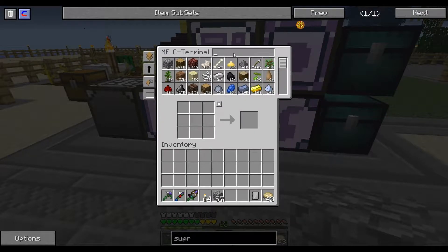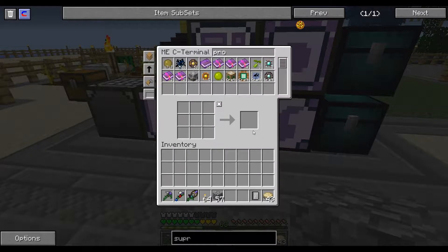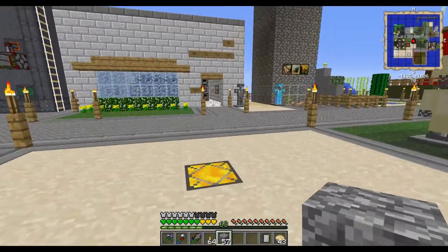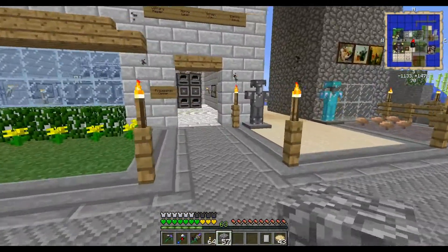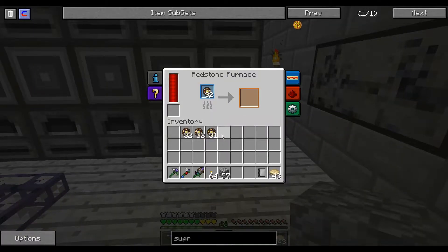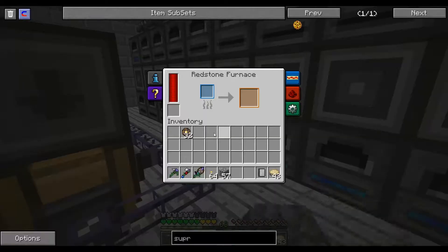We need processors — like a lot of them — so let's make a couple stacks of those. We have these not doing anything, so we're going to go ahead and have those cook. That will help.